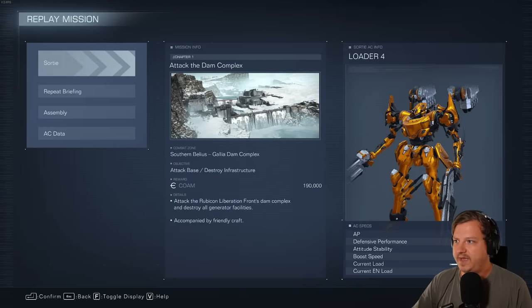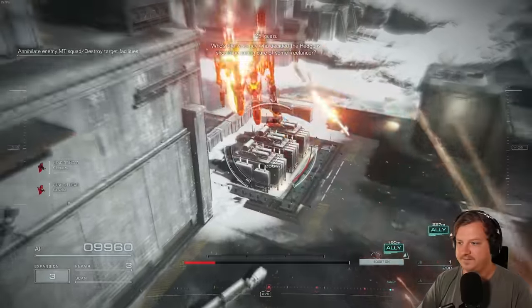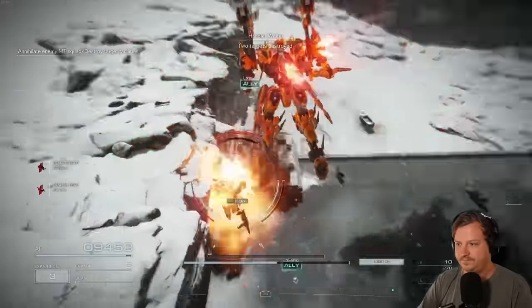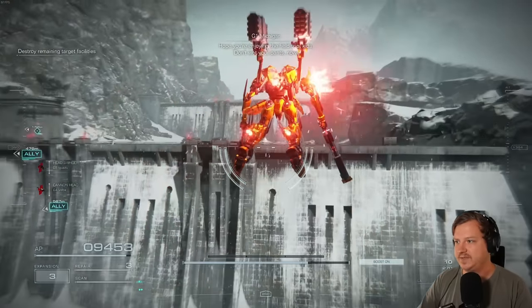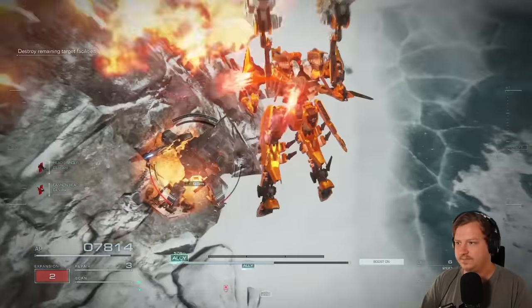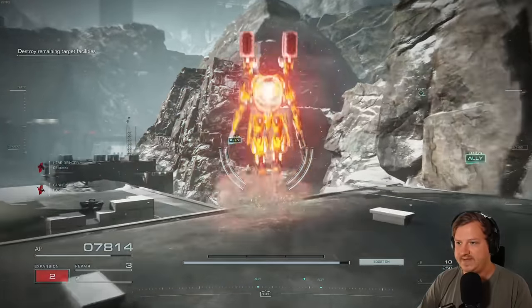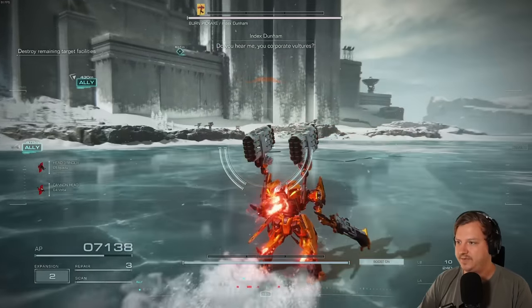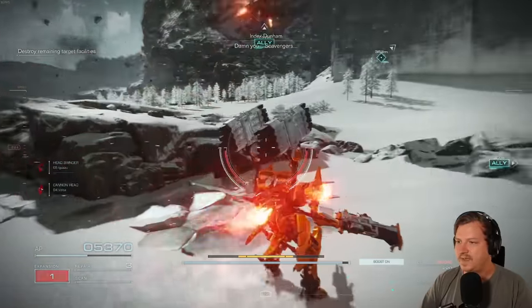The next mission that has a hidden combat log is Chapter 1, Attack the Dam Complex. Just destroy the MTs and the generators at the very start. Whenever we're destroying that, instead of following our friend over here, we're just going to fly over this wall to the right. There are the MTs we have to take out for the combat log — watch out for the snipers up here. Now that he's dead, we still have to take out one more enemy over here where we have to destroy the last target. Take the jump pad up to it and kill this AC.